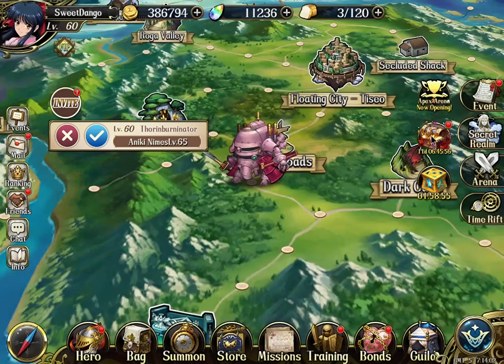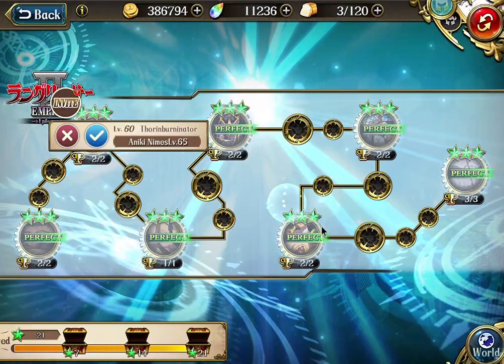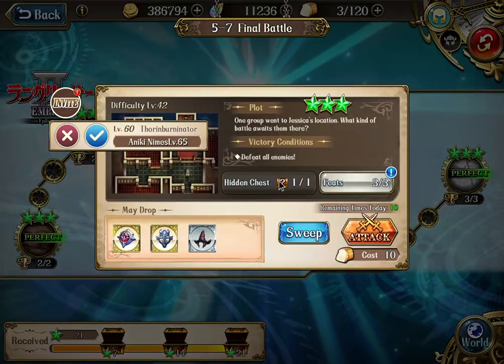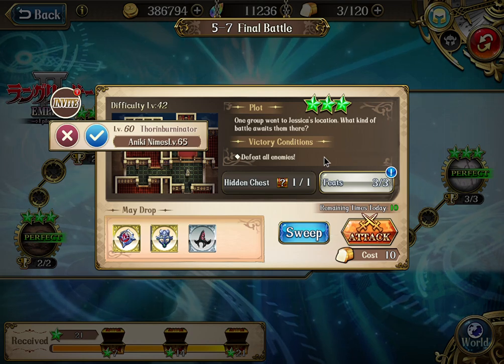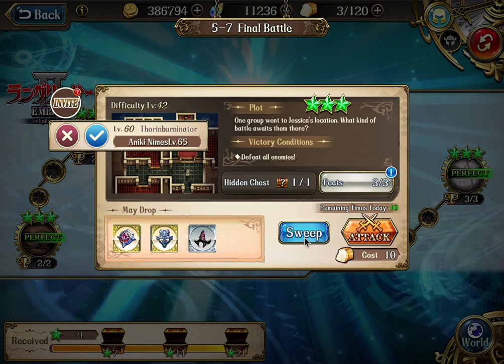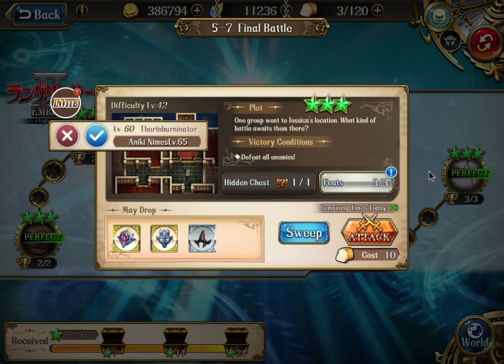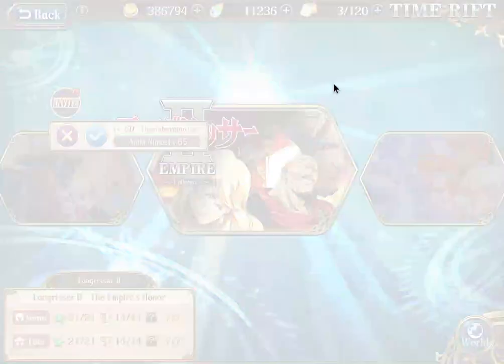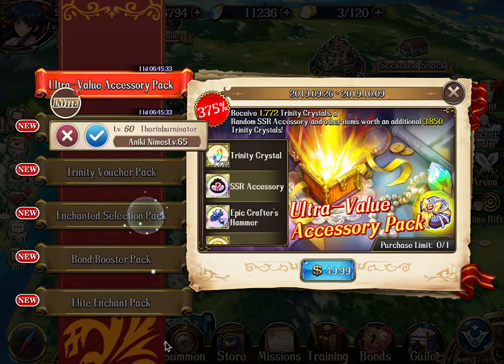This is the first pack you can trigger. The other pack, which is what I'm going to do next, is to try to finish this 5-7 stage. If you finish this 5-7 stage not using sweep, not using auto battle, just manually play it, it will actually trigger another time rift pack that is very similar to this limited time pack.